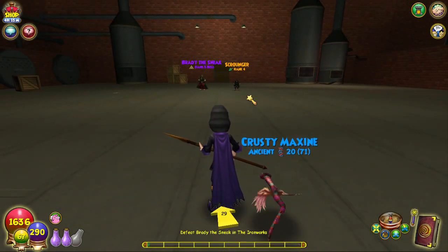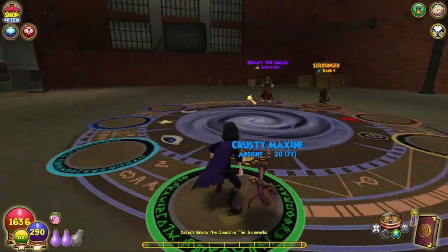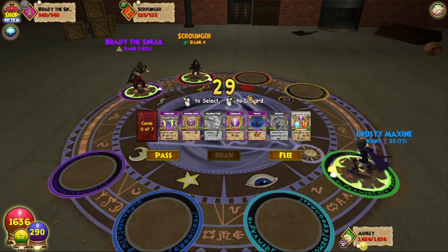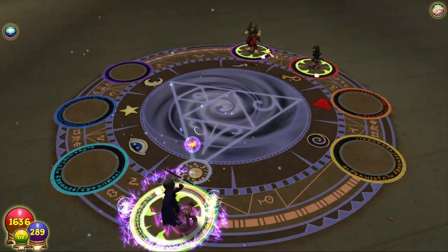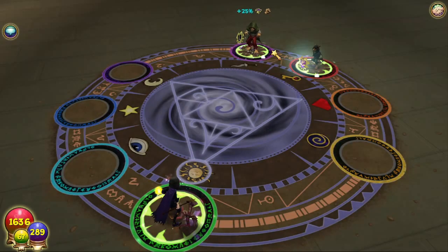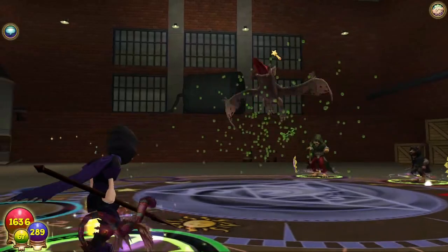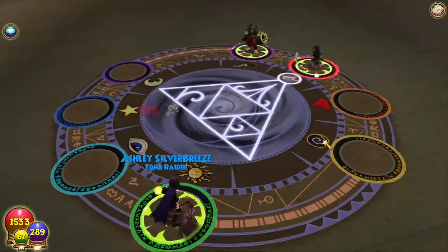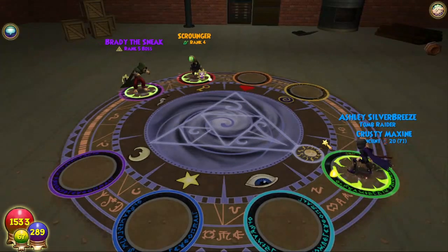Brady. Prepare to say hello to my paw, wizard! Not hello to my little friend — hello to my paw. Is that what's going on? Let's go ahead and do Windstorm first, because I know he's going to use a Myth Shield. There's Storm Shield in me... no. I know he's going to use the Storm Shield, so I'm using the Myth Trap. That's what I'm trying to say.